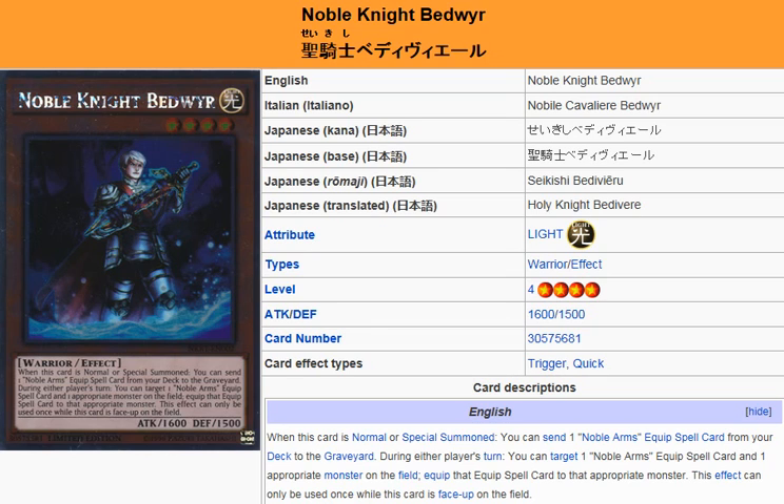Yu-Gi-Oh! 101 Card Review. Here to review a card that was released November 21st in the Noble Knight and the Round Table box set in the TCG. What we're looking at here is Noble Knight Bedivere. It is a Light Warrior effect monster, level 4, attack 1600, defense 1500.